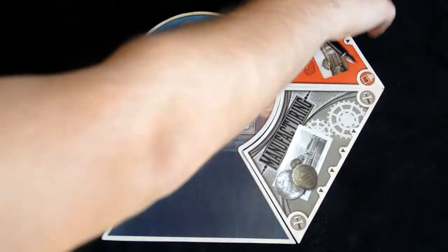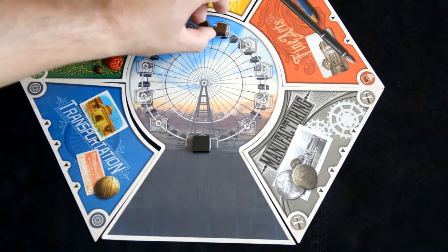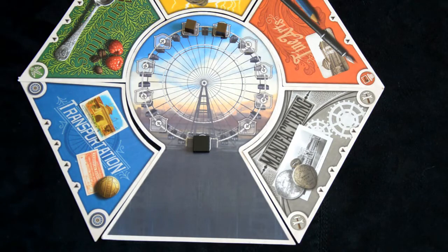Begin by placing down the ferris wheel and then randomly arranging the five location tiles around it. Place the ferris wheel car on the bottom spot of the wheel. For two players, black out the top two spots with the unused color cube.